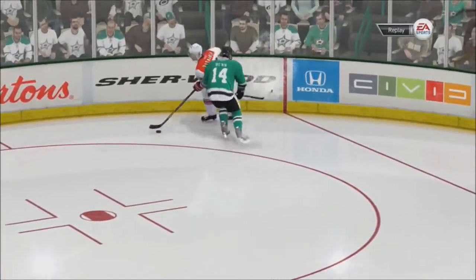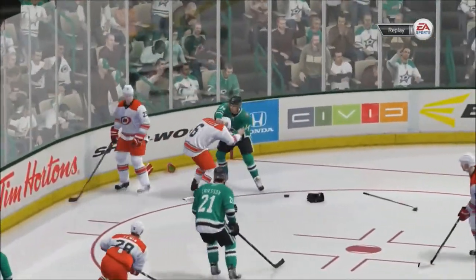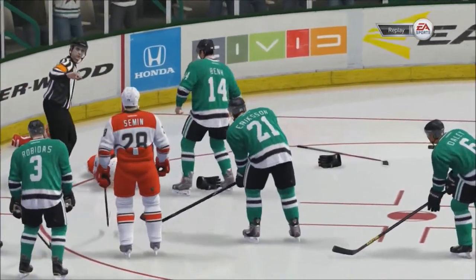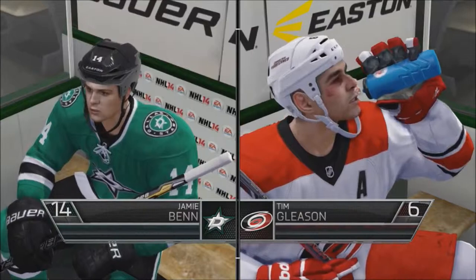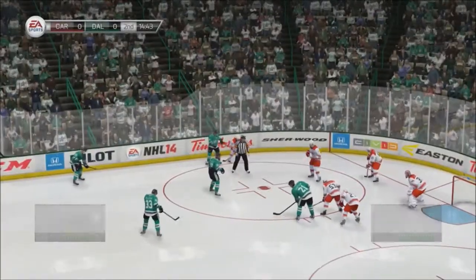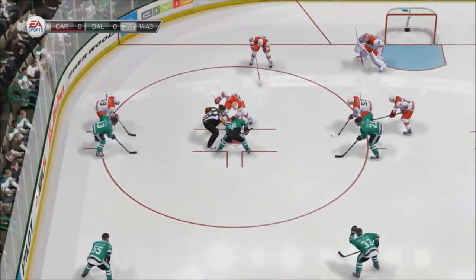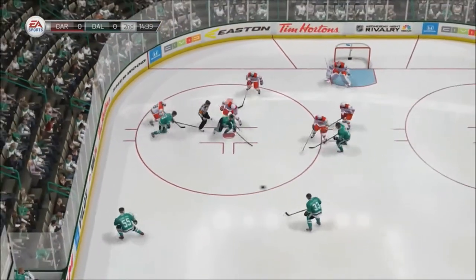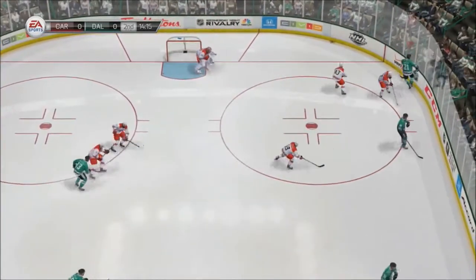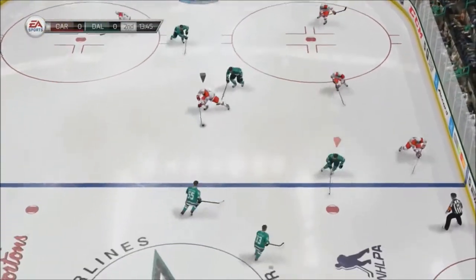A big-time hit and quite a fight after it. I'll tell you what — the ending of this fight is not what I expected, especially because the instigator goes down with a knockout and a black eye. The Stars certainly have to feel pretty good about that physical presence right now. Can it translate into a win in this tight game? Every team looks for whatever advantage they can get — I think this home team might have just gained a little bit.